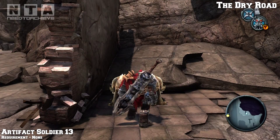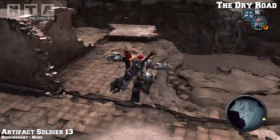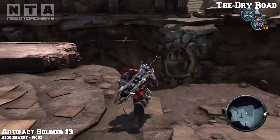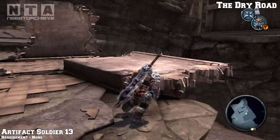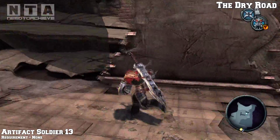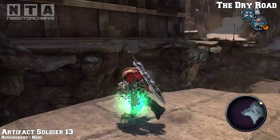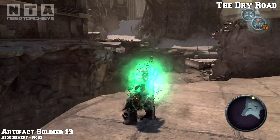From the last location, this will be artifact soldier number 13 - the requirement is none. On your way to Volgrim's lair or hideout, turn left and you'll notice an artifact. Also from the artifact, drop down and you can grab the crate if you want - it's got salt in it.